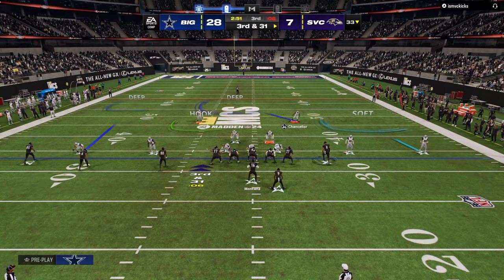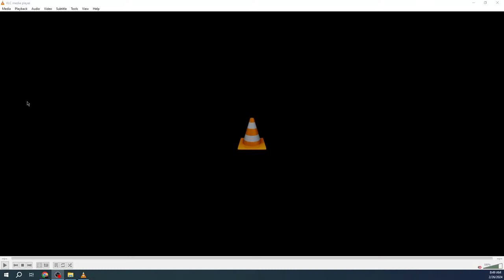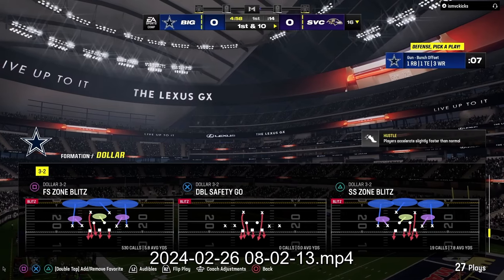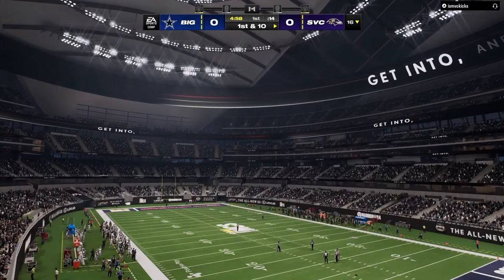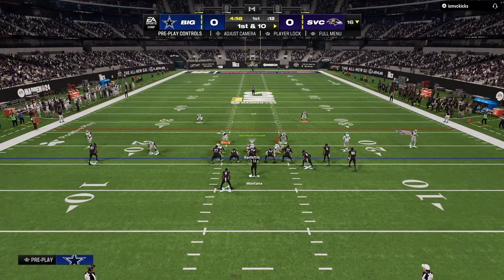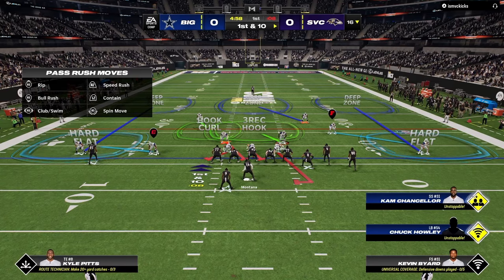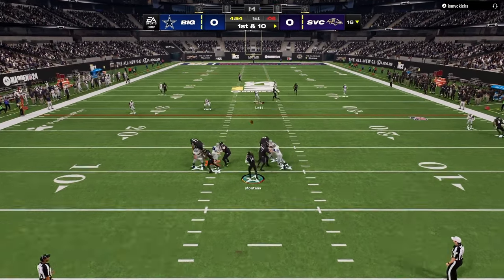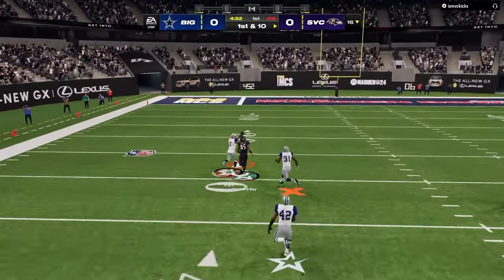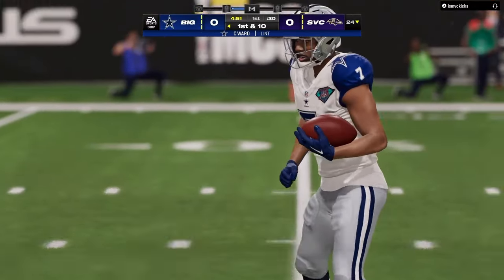The other big thing about defense is your goal is to constrain space. One of the most underrated things about defense is not only making everything look the same, but also giving up field goals, not touchdowns — bend but don't break. Understand that getting dotted one time is not the end of the world, but giving up a touchdown on a short field is costly. Make them work, make them play left-handed, take away their biggest strength, and force them to play a game they don't want to play.